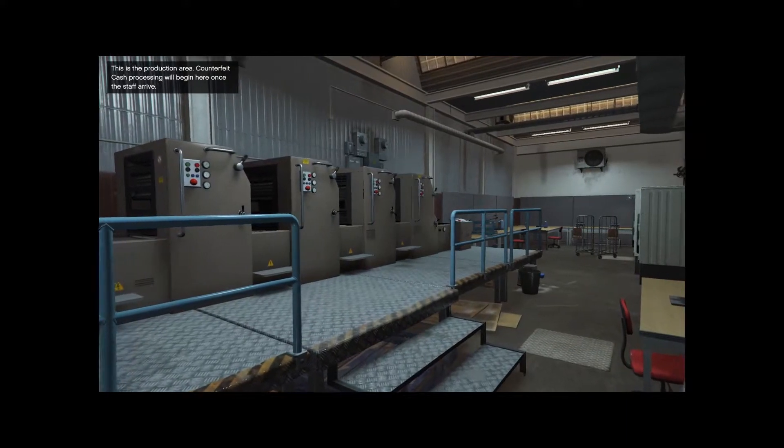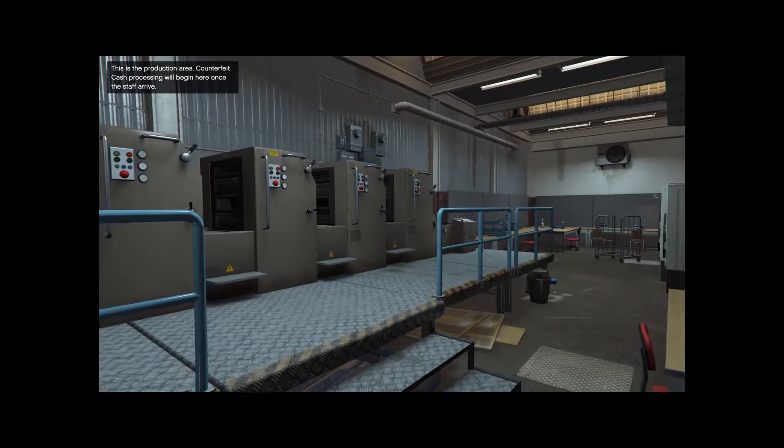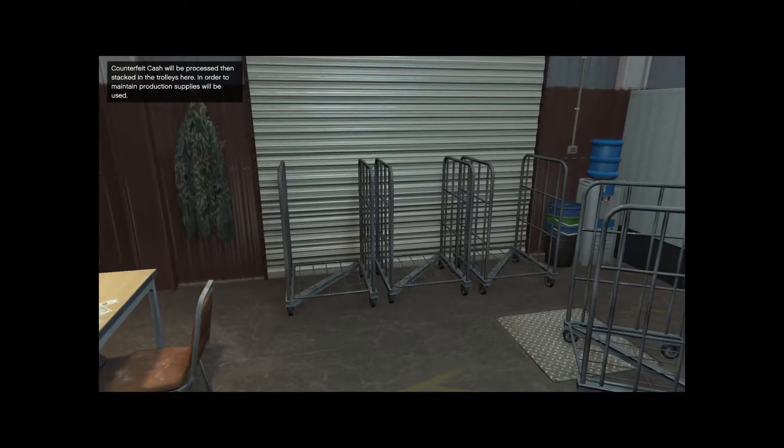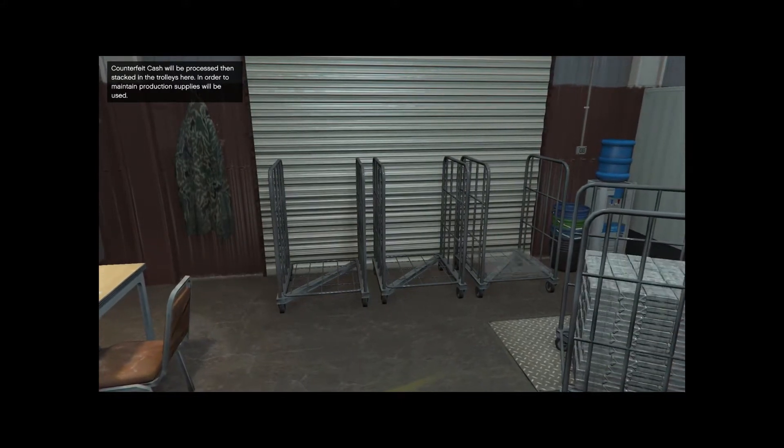This production area — counterfeit cash processing will begin here once the staff arrive. It will be processed and stacked in this area in order to make the product.